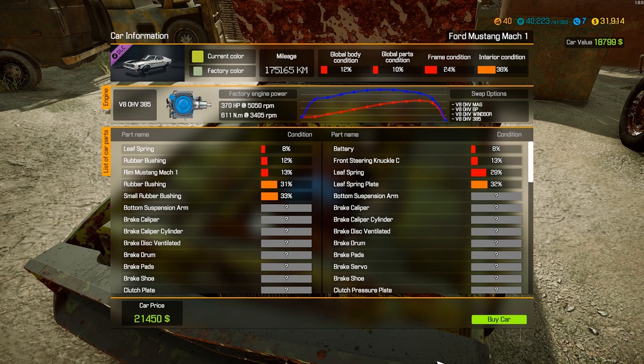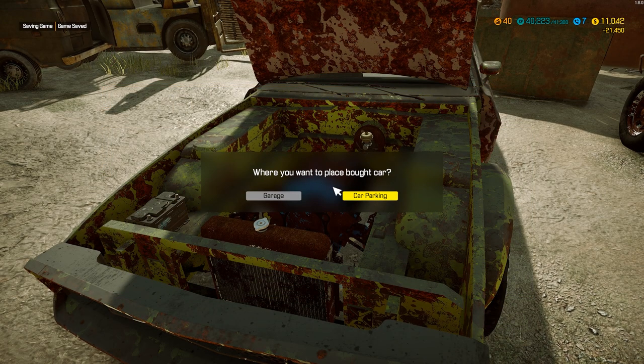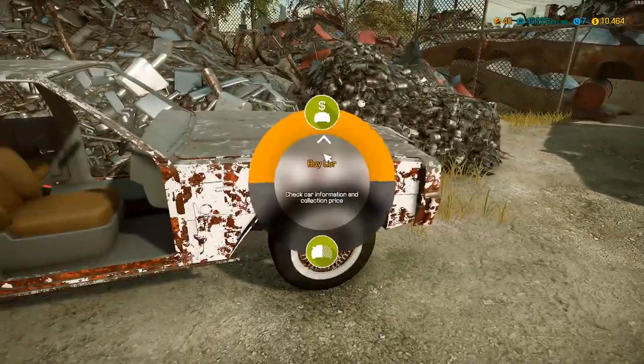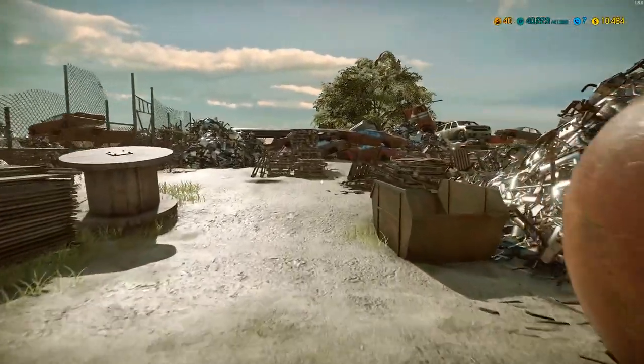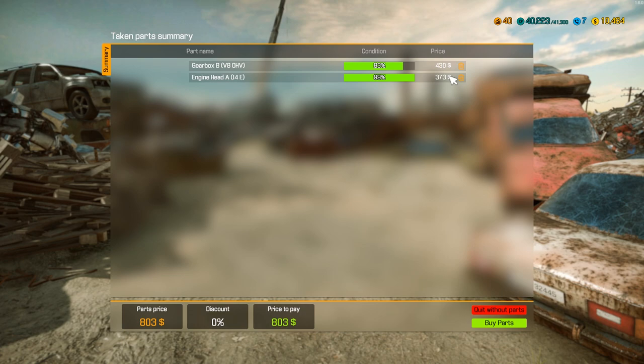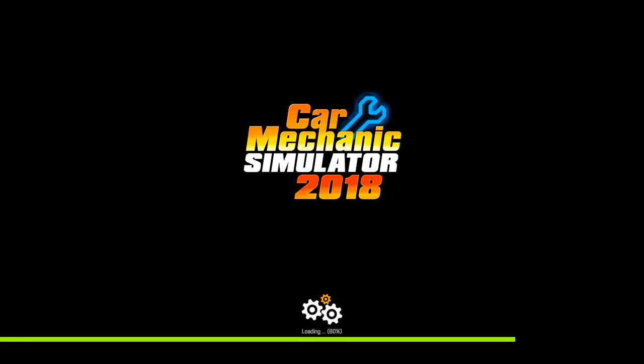We'll pick up this Mustang — that one has to go to the car parking. So we got what we wanted so far. Bolt Chapman is like super old, nobody wants that. I think we're good. When we get back to the shop I'll sell this engine head for way over this price — it was like 373, I think. So I'm trying to decide what to work on first. I think it's gonna be the Mach 1.